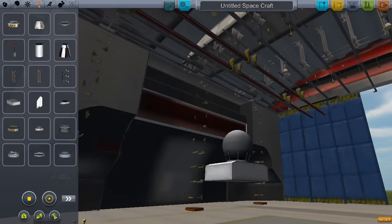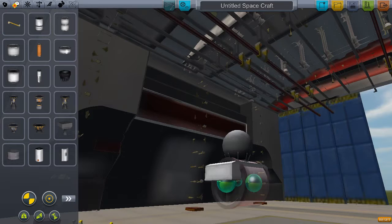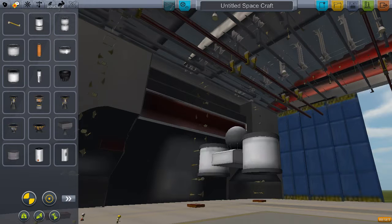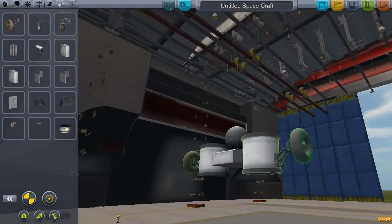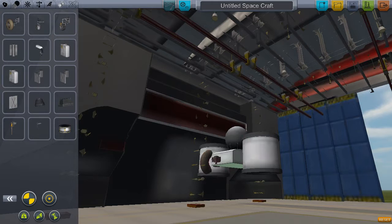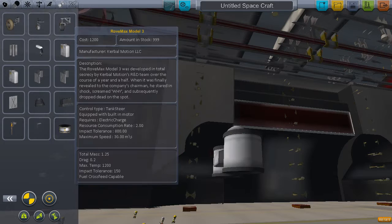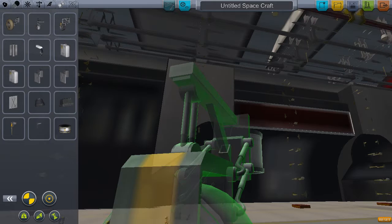Let's put some tiny fuel tanks on. And where are our wheels? There they are. We'll use these because they're cooler. Let's spin them around so they look a bit better. This is the weirdest rover I've ever seen.